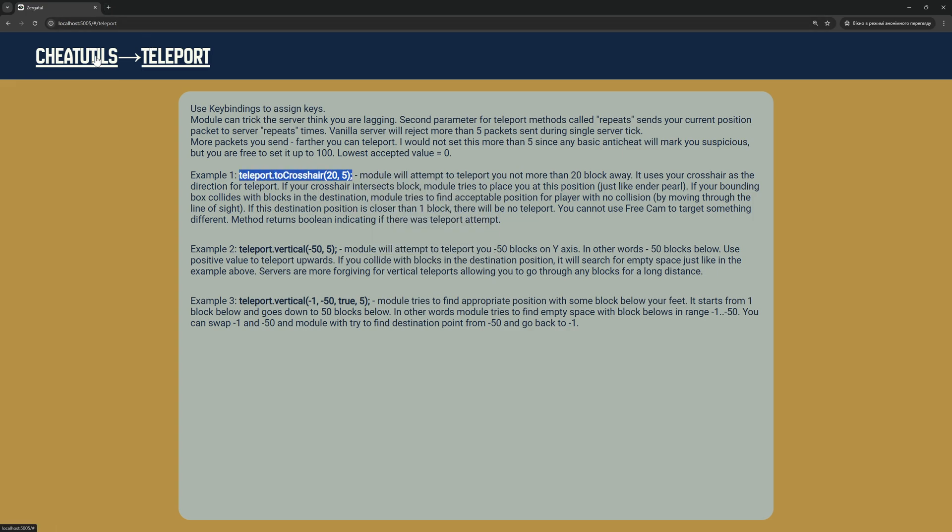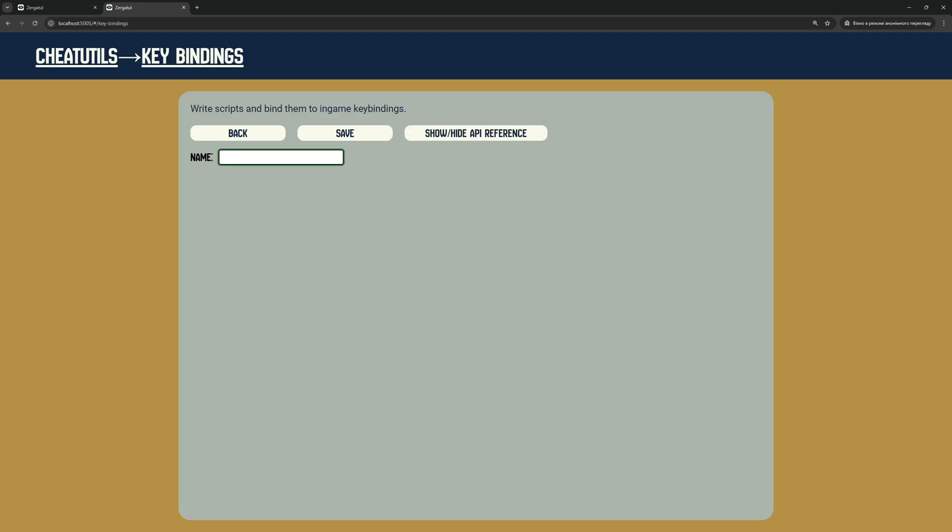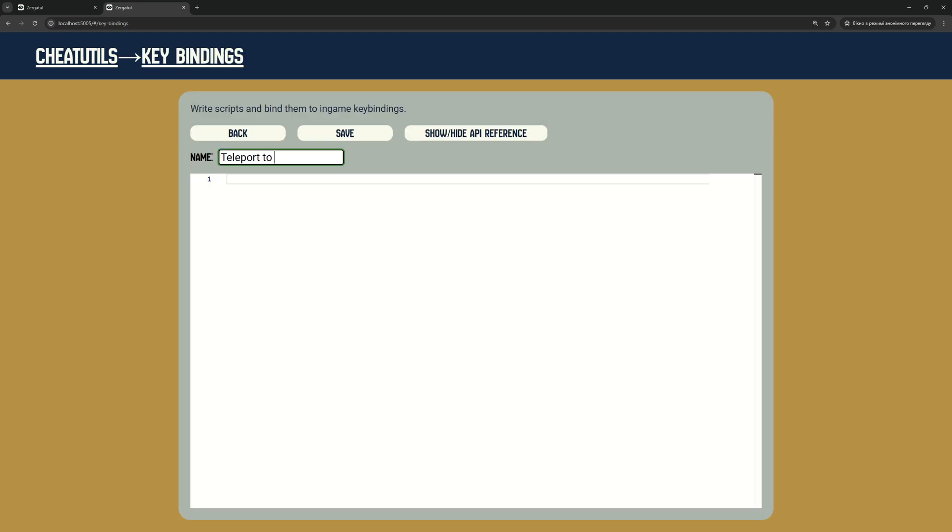If you open the Teleport Hack page, you can find some documentation and a few examples we will use. Let's start from the Very Simple Teleport to Crosshair Script.